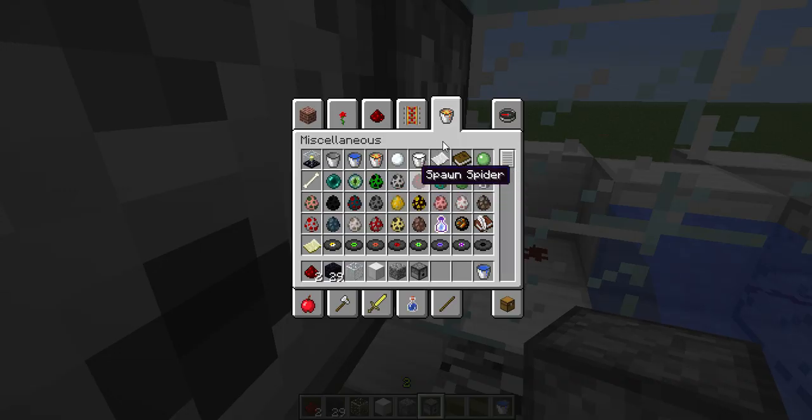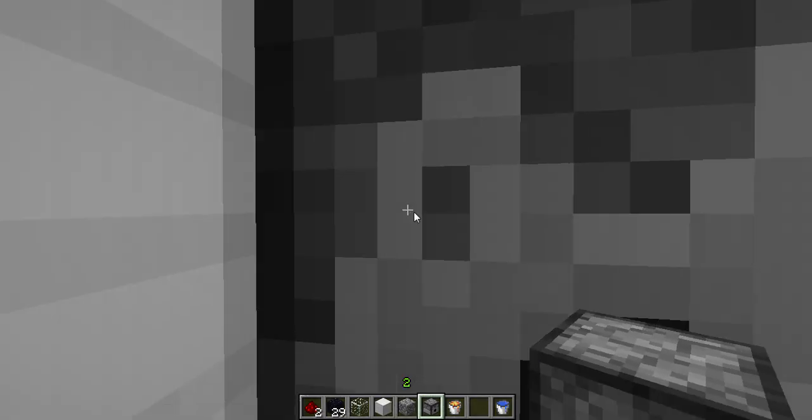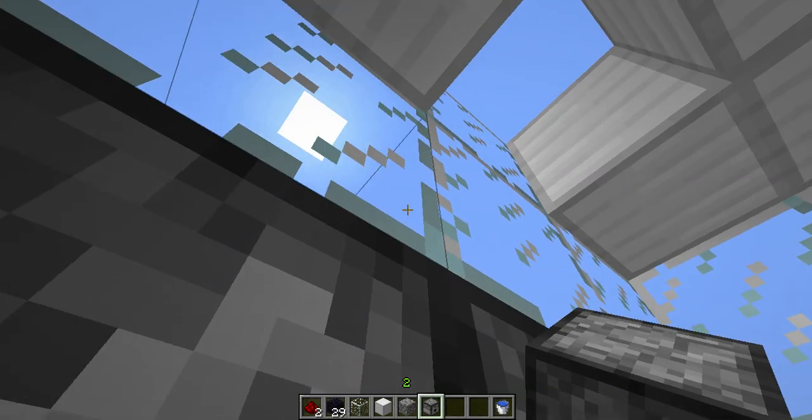Then you place two more dispensers here, and of course you fill them with lava, just like so.